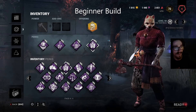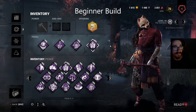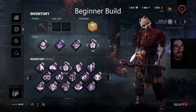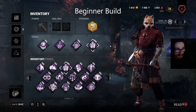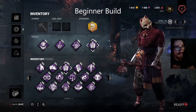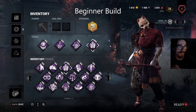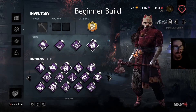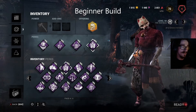Iron Maiden is honestly a beginner's best friend. You want to be running this perk because however you decide to play Huntress, Iron Maiden gives you the opportunity to throw as many hatchets as you want, figure out what hits and what doesn't — and this is crucial for Huntress because you can get so much better so much faster. Then we have Discordance, which kind of helps you learn where on gens to throw.